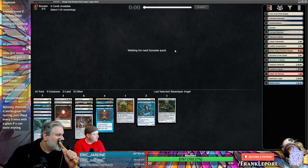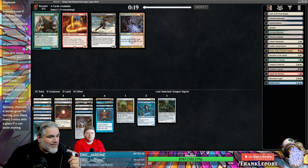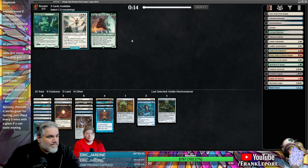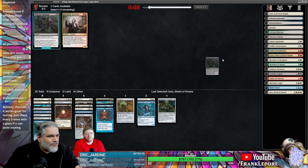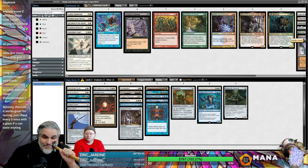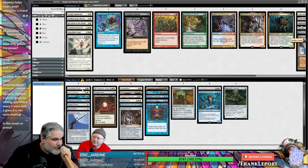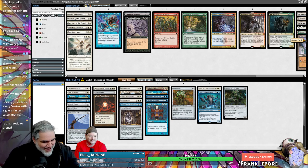Current's just looking. Golgari Signet came back — it's completely off-color but it still taps for two colors. Old Rutstein... they took out the card with Old in the name and replaced it with another card with Old in the name. Couldn't have both — could go Old tribal. I have all the old cards in my deck. We need two cuts — I think it might just be Jitte and Stoneforge.